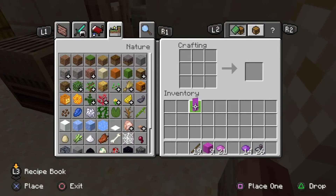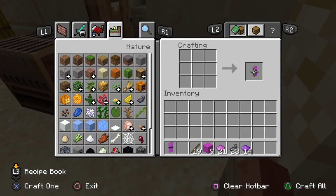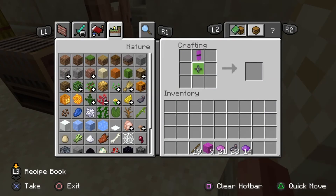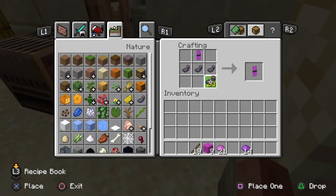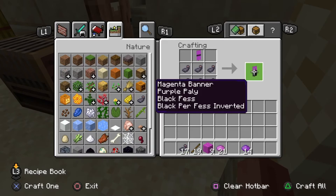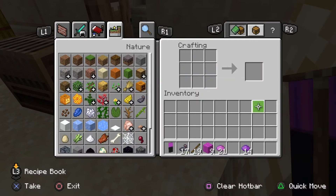Step two: grab your purple plain banner that you made earlier and put it back into the crafting table on the bottom layer. Then grab ink sacs and put them straight across the middle so you can get a black line through the banner. Once you have that, put the banner at the top of the crafting table, get your ink sacs and put them all along the bottom so you have a black and purple banner.